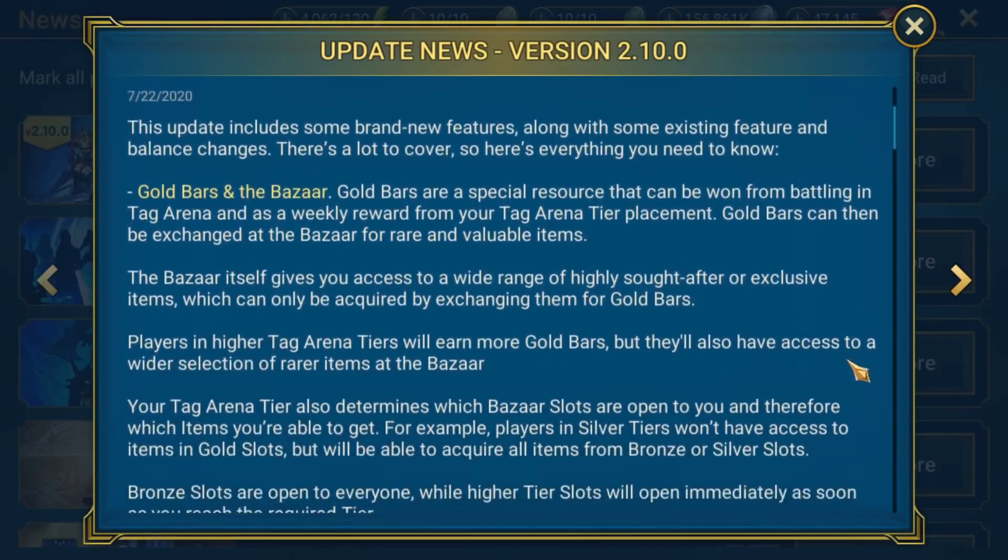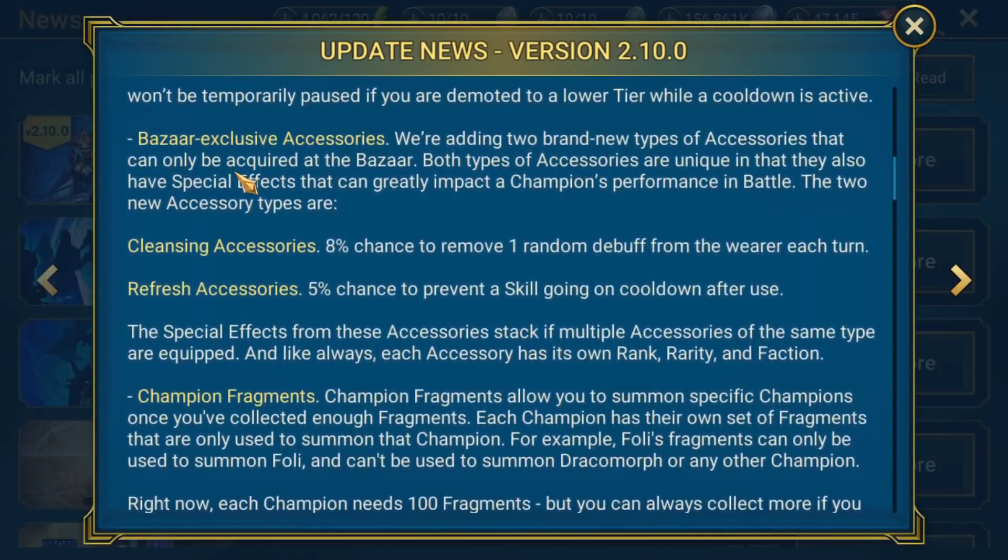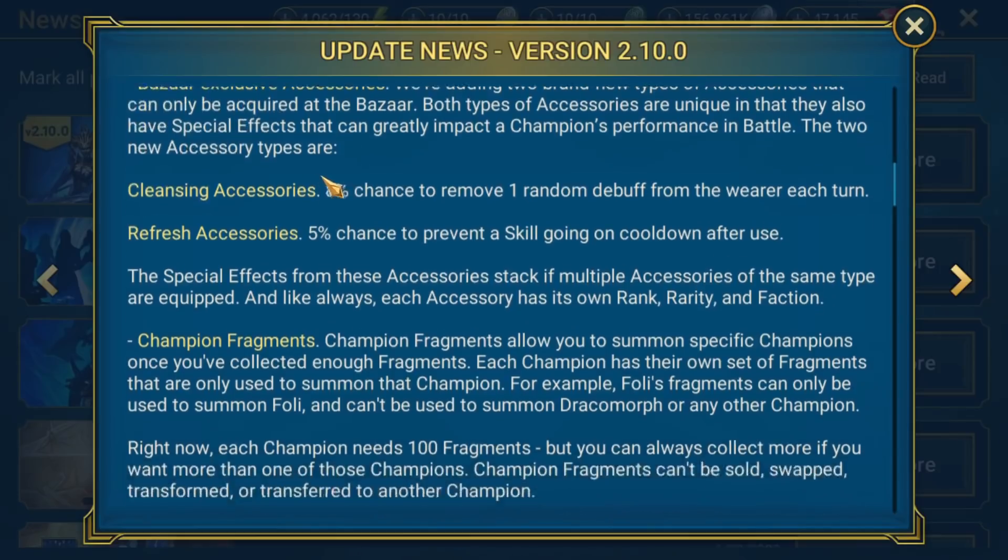So just a rough overview here of the actual notes: gold bars and the bazaar, that's what I wanted to focus on. We also have those bazaar exclusive accessories which we'll talk a little bit about because you can actually buy them in the bazaar and the price on them seems pretty low in comparison to a lot of the other stuff. But the really big catch is there's so much RNG — not only do you have to get the right type of accessory and roll good stats on it, but you also have to get the right faction.